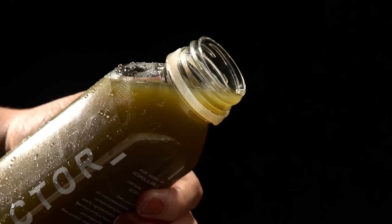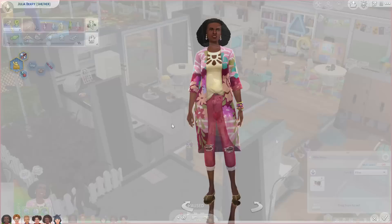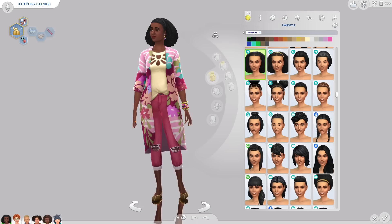As stated, I made this a residential lot, so I just moved the household in. I did film a CAS on this, but I felt it would be more interesting to break down how I'm placing them in the household and setting it up for the Growing Together let's play. So this is Julia Berry — she is family oriented, obviously loves children, is very much a child at heart, and she's very outgoing.